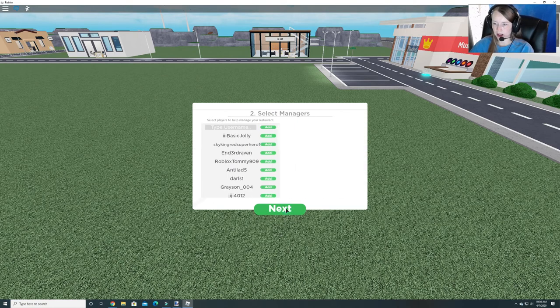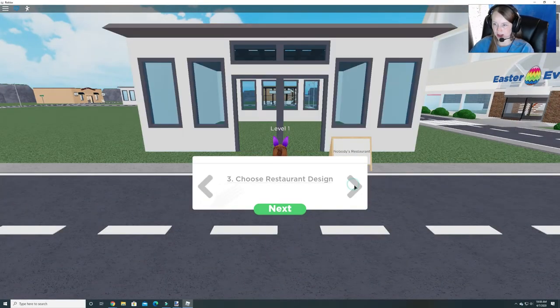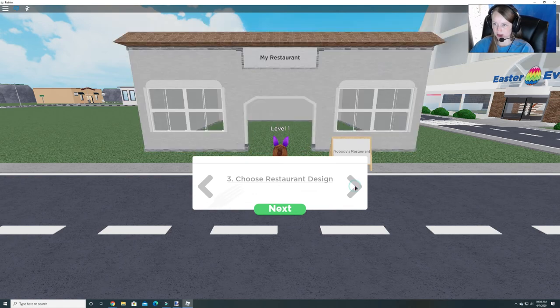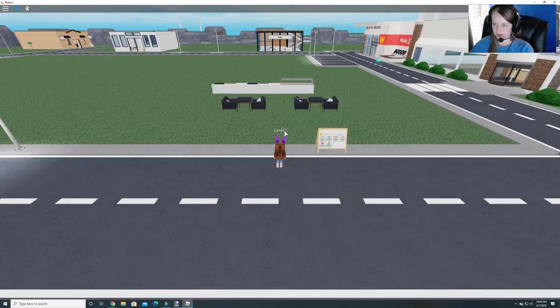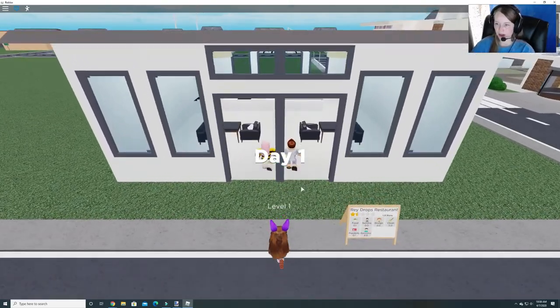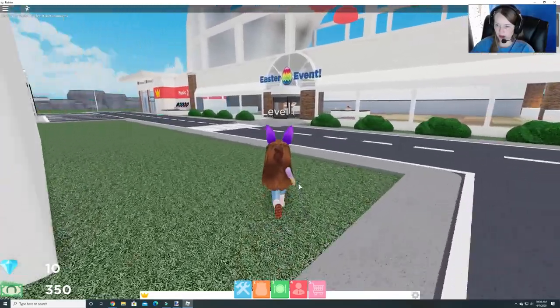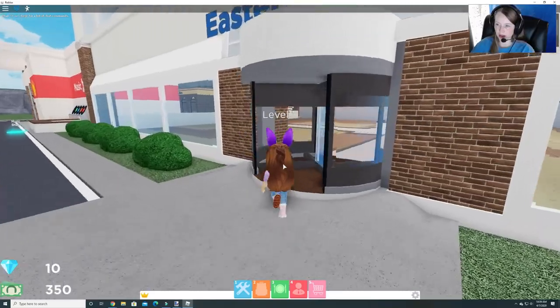Make a name, select managers, restaurant design — it doesn't really matter. Let's go with this one. American food. So we have our day one. Now we don't need to go in there just yet. We need to go over here to start up the Easter event.